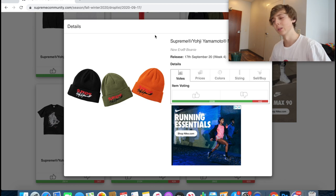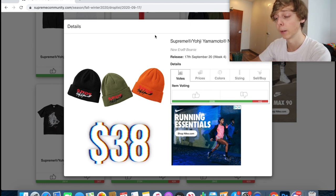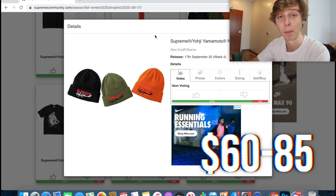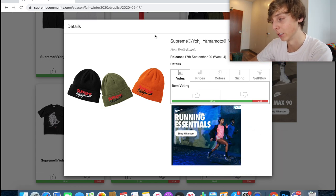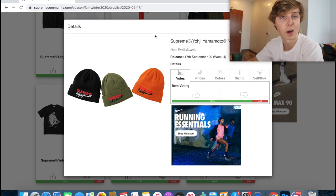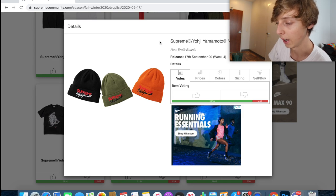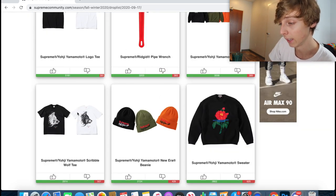These ones are also going to resell — the Supreme x Yohji Yamamoto beanies. These are retailing at $38, so not too expensive. I think these will probably resell around $60 to $85. You can go for any colorway honestly — they're all good. I'm not necessarily a beanie guy, but people are going to like how the logo design sits on the front of the beanie. You can definitely profit on this one. If I had to rank colorways, I'd say black first, orange second, then forest green.